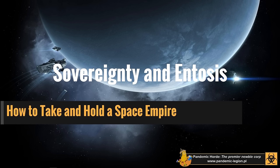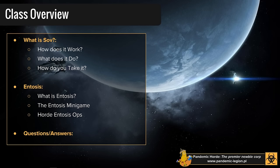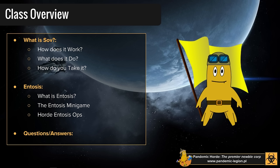Welcome. In this class we're going to be talking about sovereignty and entosis — the basics of how to take and hold space and control your own little space empire. We'll cover how sovereignty works, what it does, how you take it, and then leading on from that: what the entosis minigame is and how Horde runs entosis ops.